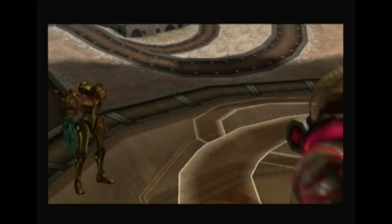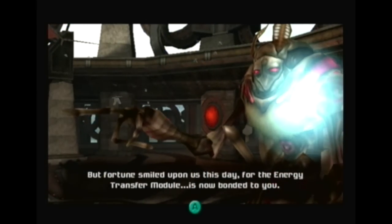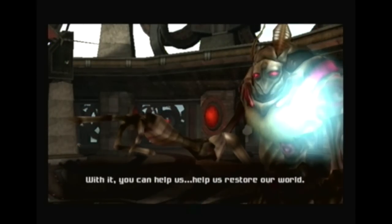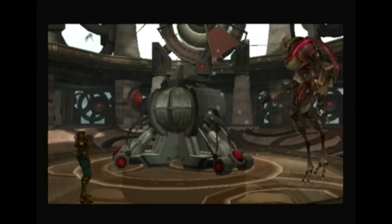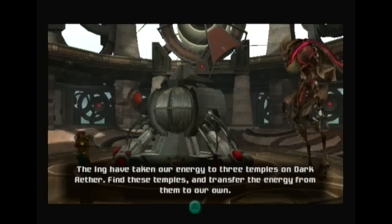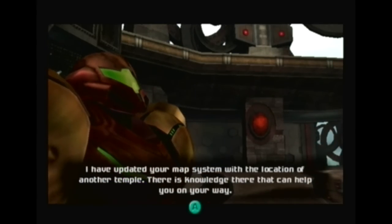Shut up! Before you arrived, the Ing had stolen a device from us — one that collects planetary energy. With it, they have weakened our planet to the verge of collapse. But fortune smiled upon us today, for the energy transfer module is now bound to your suit. With it, you can help us restore our world. You are our only hope, Samus. How the fuck do you know my name?! The Ing will look to the stars for new planets to ravage and conquer — your species will be their next victims. The Ing have taken our energy to three temples of Dark Aether. Find these temples and transfer the energy from them to our own. I have updated your map system with the location of another temple — there is knowledge there that can help you on your way.